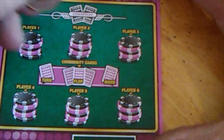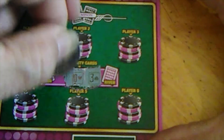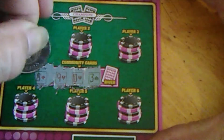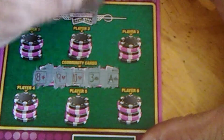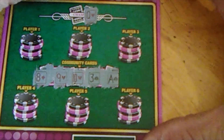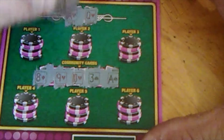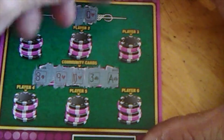Let's see the Community cards for ticket 92 first. We've got a 10 of Hearts, 3 of Spades, 9 of Hearts, 8 of Diamonds, and Ace of Spades. The Champion has a Queen of Hearts and an Ace of Hearts — so he's got a pair of Aces. We can definitely beat a pair of Aces.